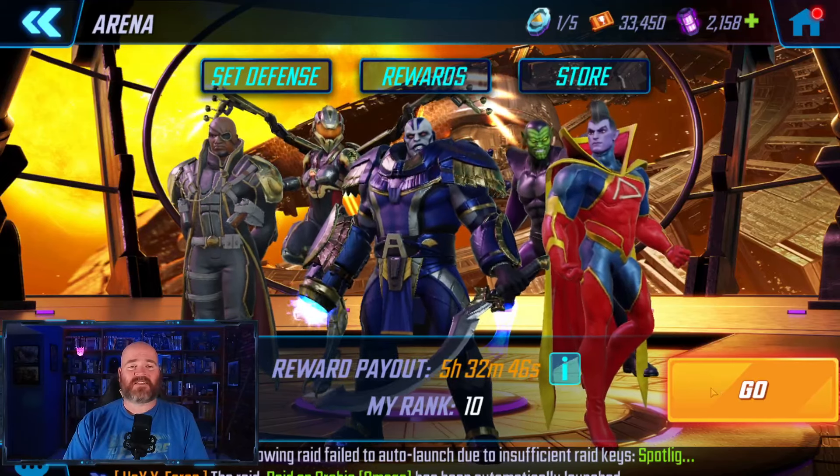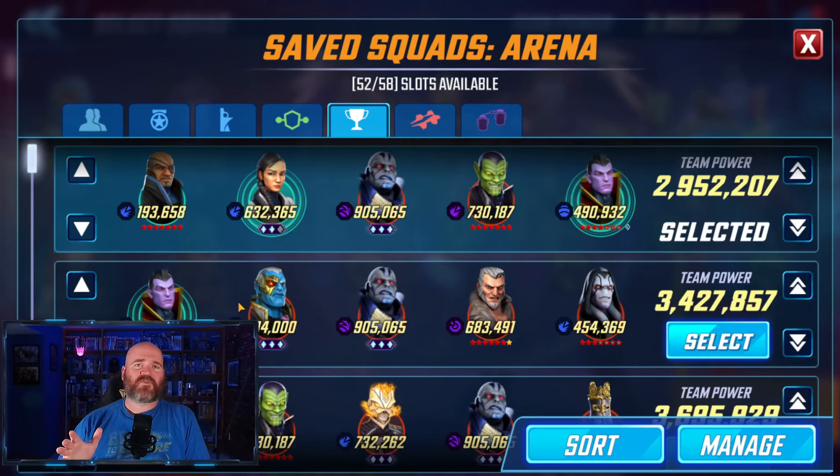We should be able to make it into the top 10 and stay there. As far as the numbers for this team go, you can see that my Nick Fury is really small, and that doesn't matter at all. He's literally just here to give Kestrel a little bit of a bump and a speed boost. So you want to go with the Nick Fury special right away — he's going to be the first person on your team that goes to give that boost out.